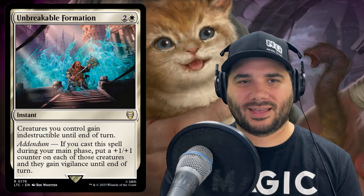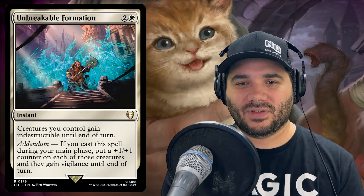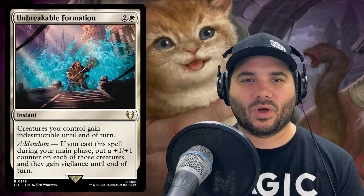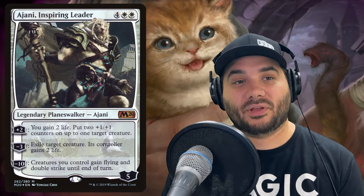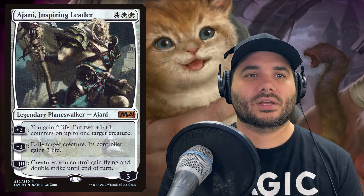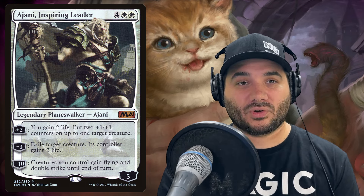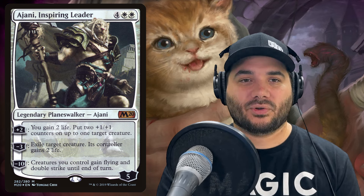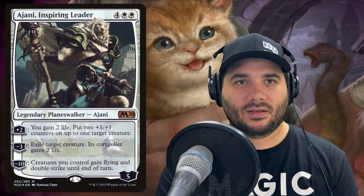We also have one more Ajani Planeswalker — Ajani, Inspiring Leader. Its plus two lets you gain two life and put two plus one/plus one counters on up to one target creature. Its minus three exiles a target creature and its controller gains two life. Its ultimate at minus ten gives creatures you control flying and double strike until end of turn — a nice ultimate.